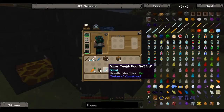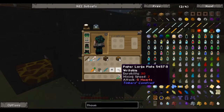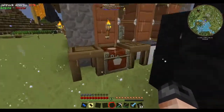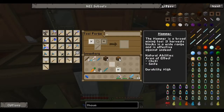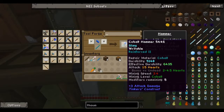We're going to make the hammer with a slimy tool rod and we're going to use paper plates on the side. Paper doesn't really give us much other than allowing us to add an extra modifier to our hammer. As you can see, we now have five modifiers - normally three - and it's got a nice high durability as well.